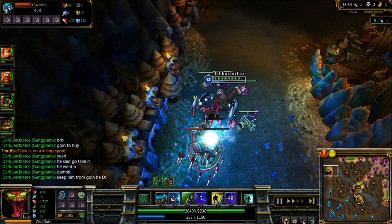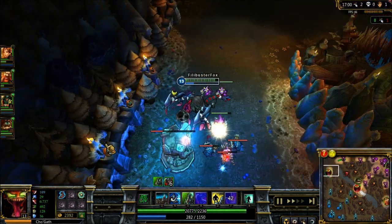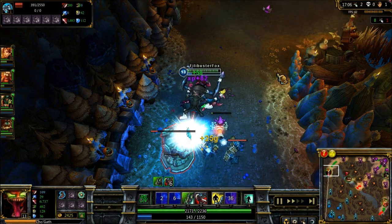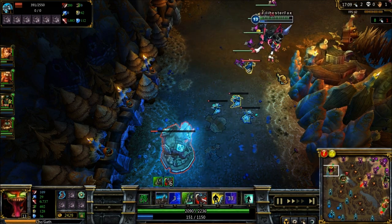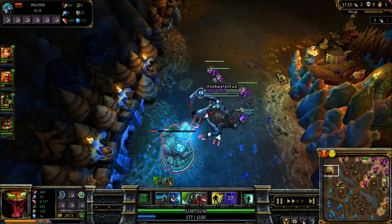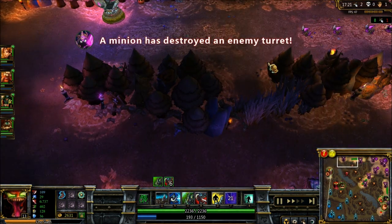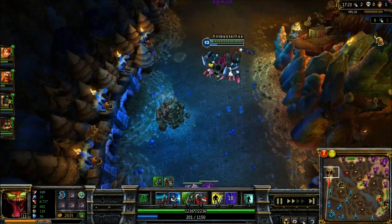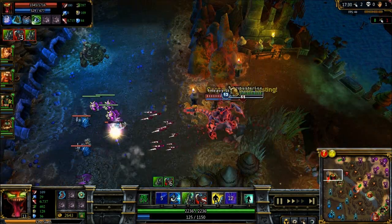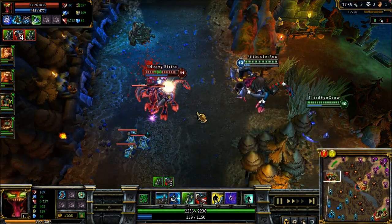Their jungler got killed once. Notably their Cho'gath went back — I guess he's tired of fighting. They're just going to let me get this tower. So once this first tower goes down, that's usually the most definite sign of the laning phase ending for solo top. Either if your tower goes down or their tower goes down, suddenly there's a lot more exposed territory. Down goes the turret, which means they're exposed to ganks from multiple angles, and their Cho'gath decides to finally come over here. I've got Udyr coming, so we're going to try and pick off this Cho'gath quickly.